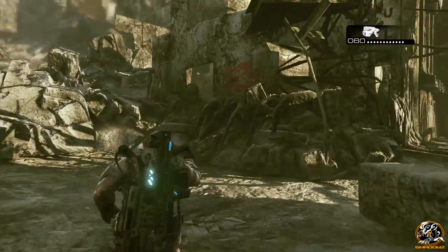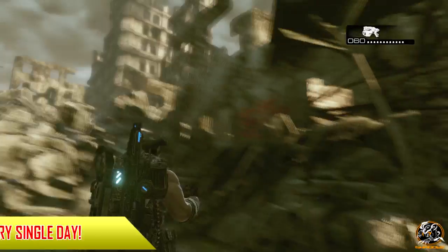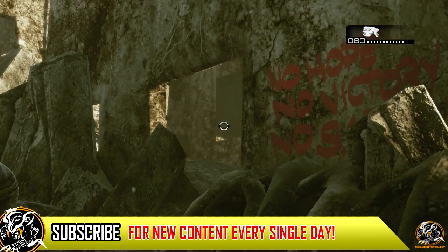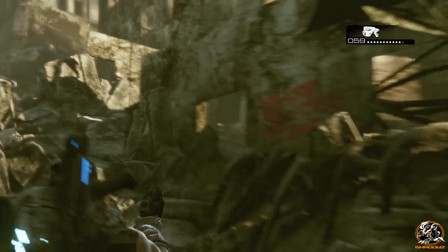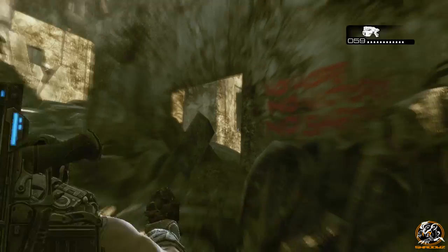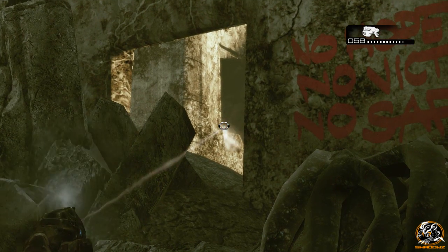It takes place in Act 4, Chapter 1. There's been like two other easter eggs we've already recorded in this section of the Gears of War 3 campaign. It takes place when you're chasing after the Ashman, and literally he sets off the first trap of a Lancer going around shooting everyone.